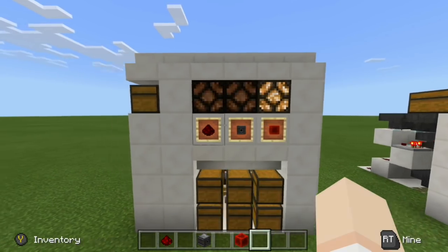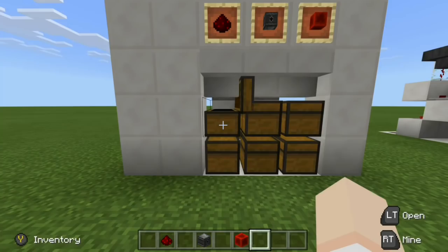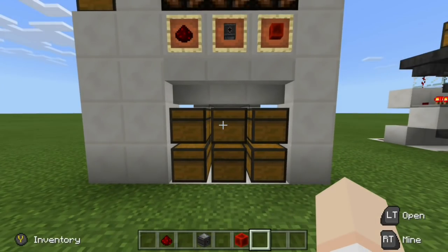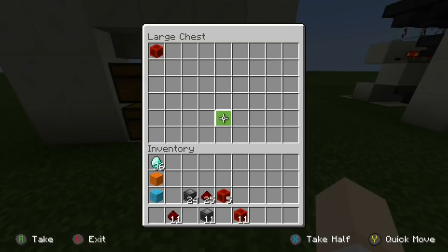Now if we go ahead and take a look in our chest — in the top one, this will be filled up first. So we have 10 redstone, and the only downside to this is that one item will always go down below. But to me that's not that big of a deal — we still have access to all of our items. So there's 10 observers, one down below, 10 redstone blocks, and then one down below.